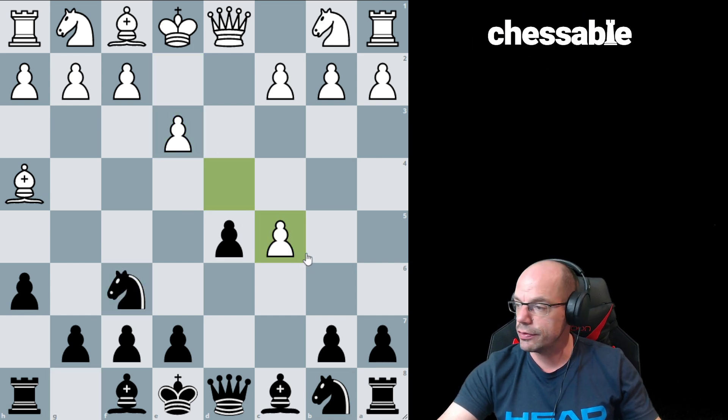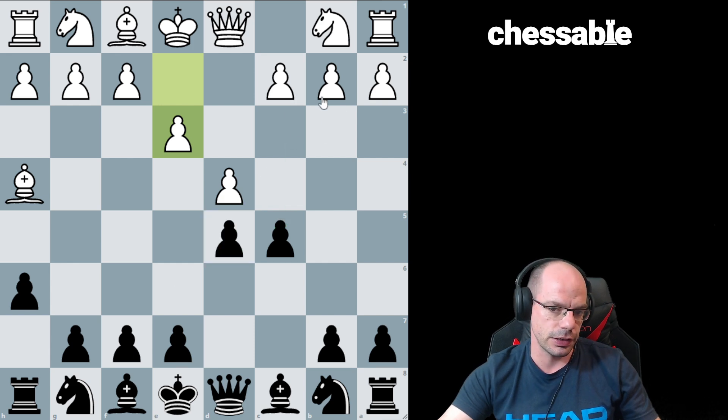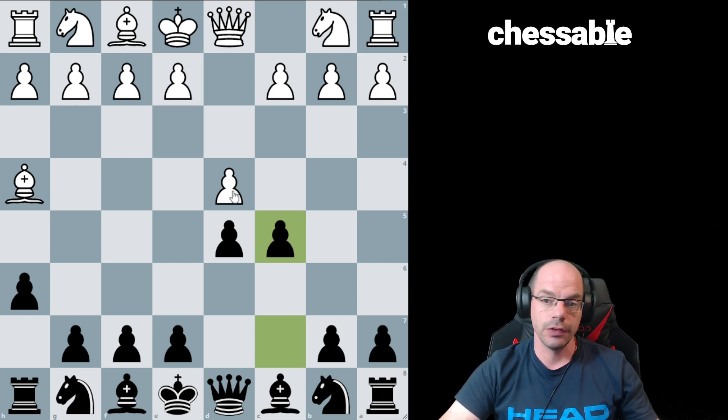Allowing the stupid capture here which would immediately allow you to regain the pawn. Why doesn't this logic apply in the Queen's Gambit? It does actually, but there is an additional layer - you get anchored play for the minority attack. Having said that, the Queen's Gambit exchange is supposed to offer you absolutely nothing for any advantage. So it does apply.